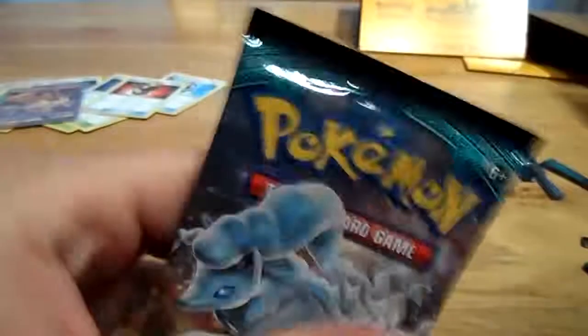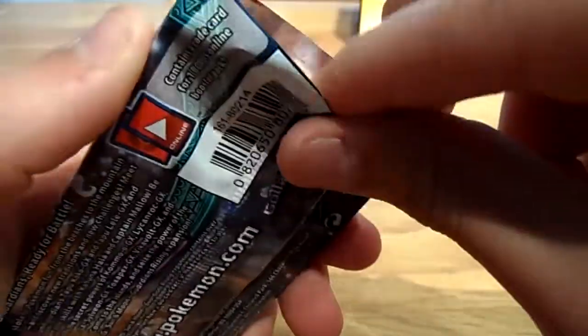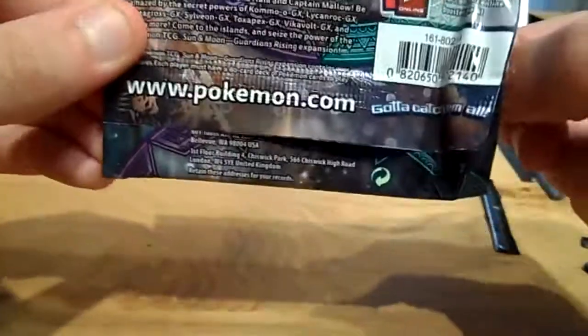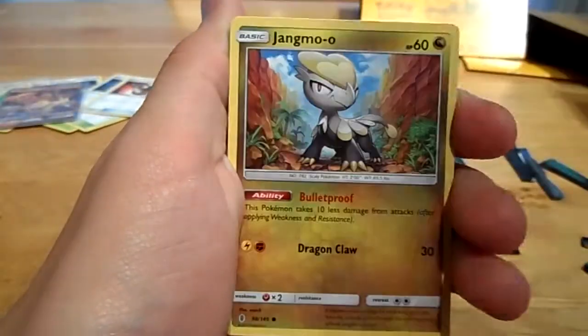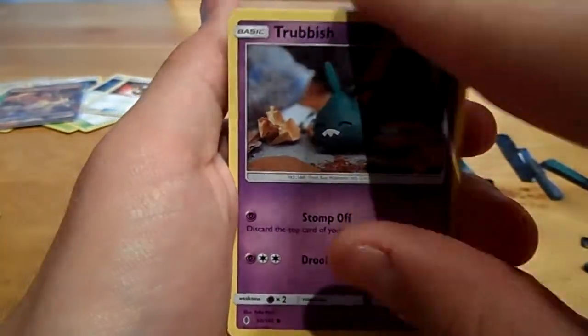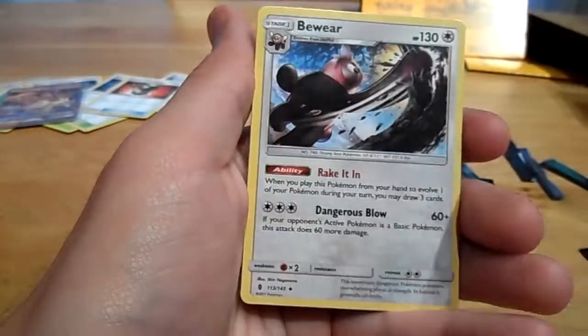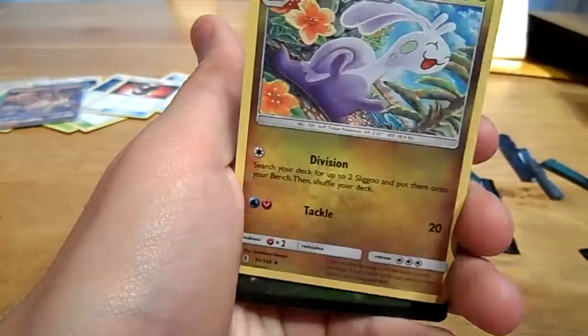To the last pack — a Ninetales pack. Cut it open, put the guards down, fingering from behind and pull it up. And we get: a Talonflame, a Jangmo-o, a Delibird, a Trubbish — and a Reverse card there — Machoke, Phantump, and an Oricorio. Also Lightning energy, Bewear, Sliggoo, and a Fletchinder.